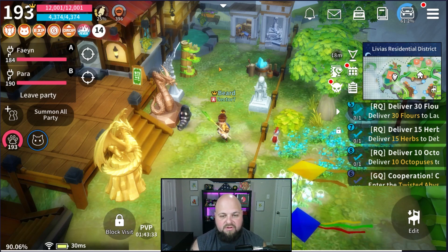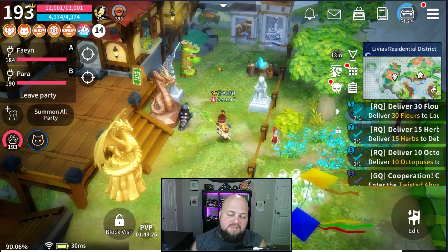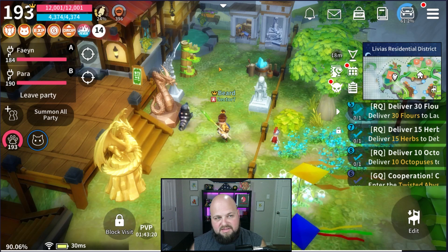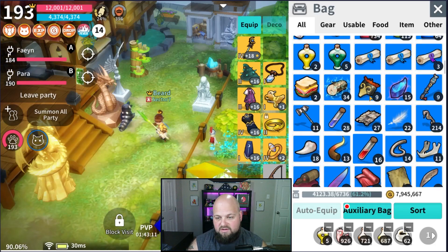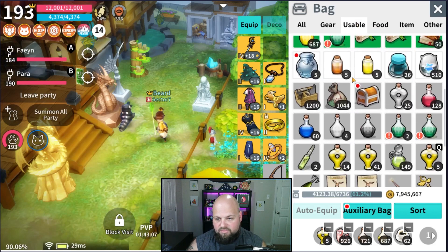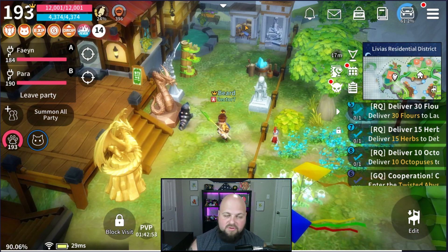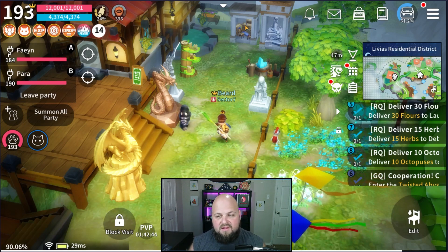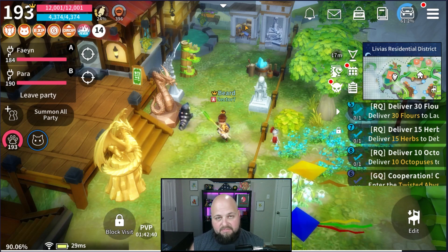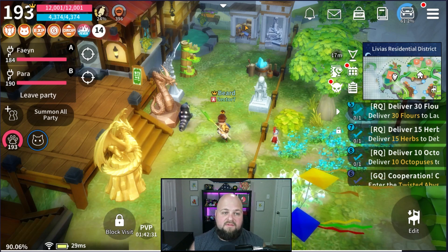Moving on to floor 60 - you fight a cockroach-looking thing and the key mechanic is he spits out poison. If you get poisoned you're going to have to run and wait for it to run off. I recommend going in with poison cure potions - antidotes you can buy from the NPC in general goods. Put those on your hot bar. You can't set them to auto, but you can usually see his animation when he's about to do the poison. Try going in without buffs for a couple attempts first just to watch his behavior.